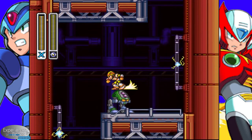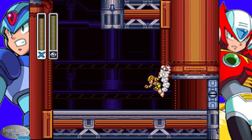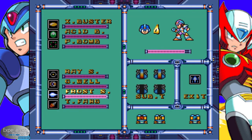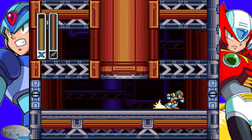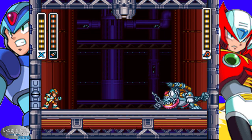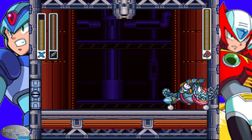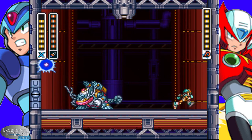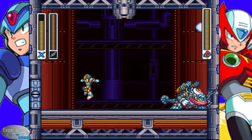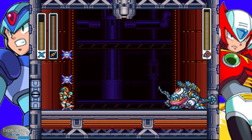We're going to see. Ray Splasher tends to be pretty good on the smaller enemies. Drop them down. You can actually hang on these sections of tubes, just not the section where the electricity is surging through. I'm going to go into the wall, because walls are your friends. And now we're at Volt Catfish. His weakness is going to be the Tornado Fang.